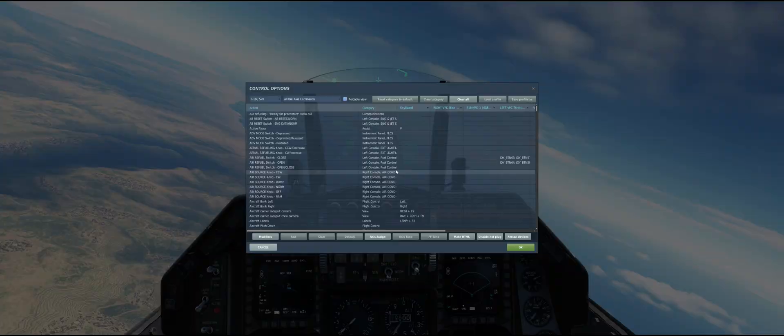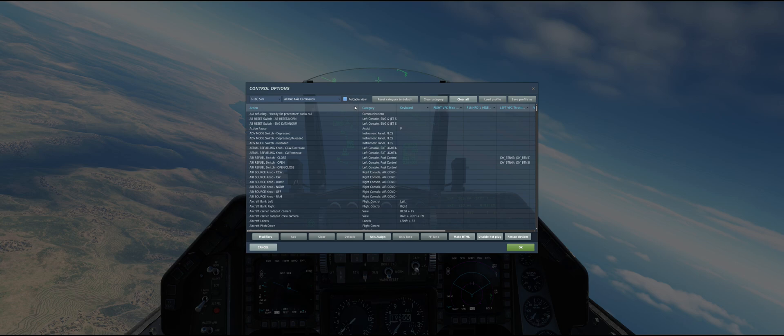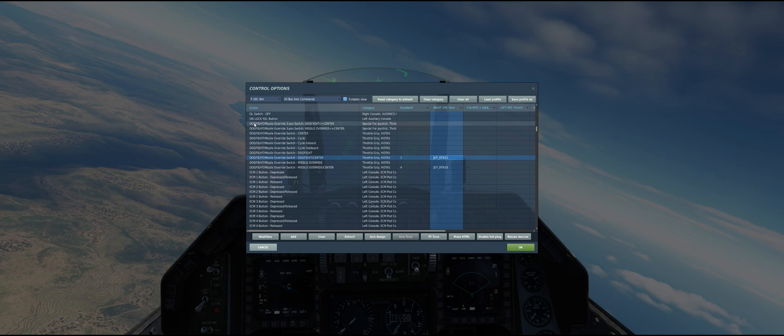This gets a little confusing — DCS has something like ten possible switches that you can set for this one three-position switch. The way I have it set up, I'm using just two buttons to control it.